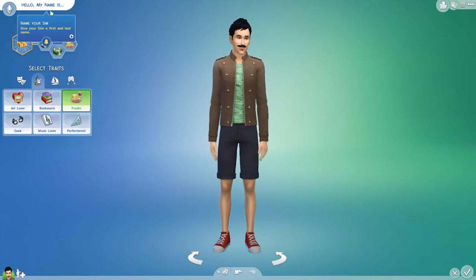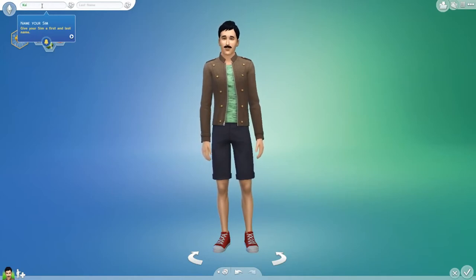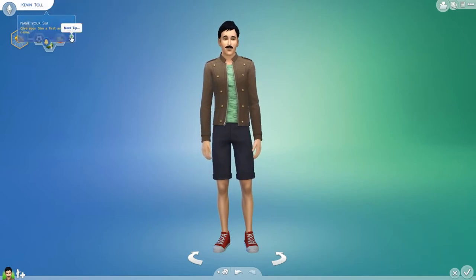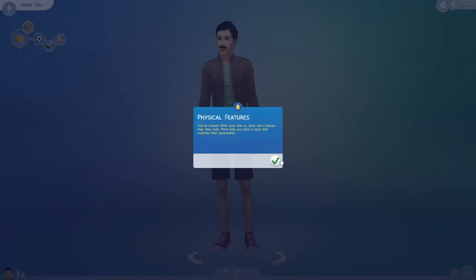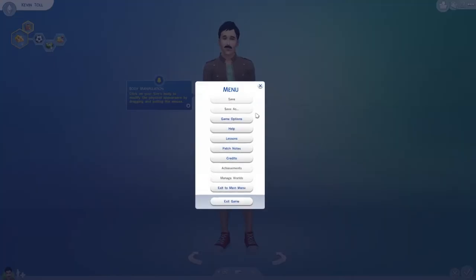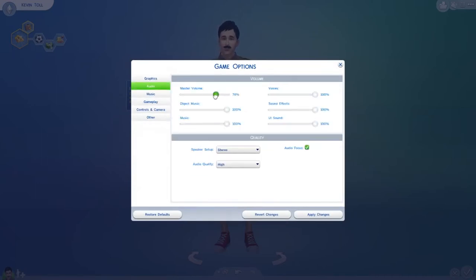Give your Sim a first and last name. Okay, let's just call it my name — there's no point being pedantic about it, let's just go in. So it came in tall, there we go. So we've done that. Physical features — you've chosen who your Sim is, now let's choose how they look. It will help you pick a style that matches that personality. Now one second, I'm just going to turn the volume down just a tiny bit.